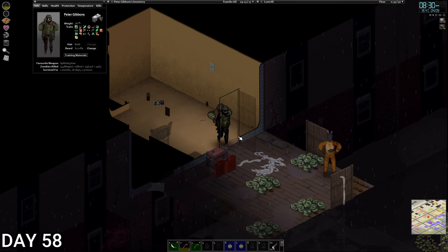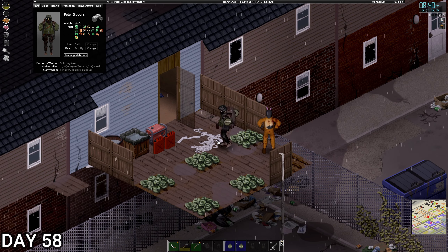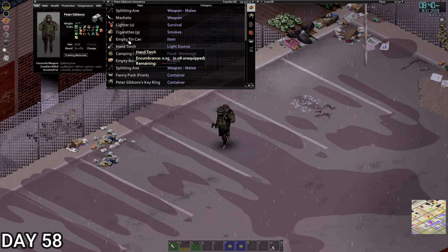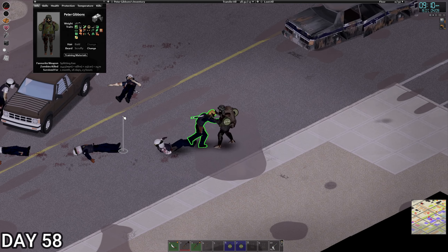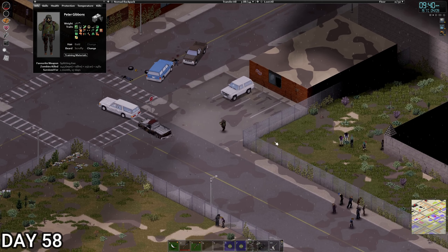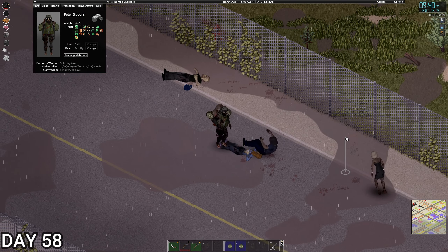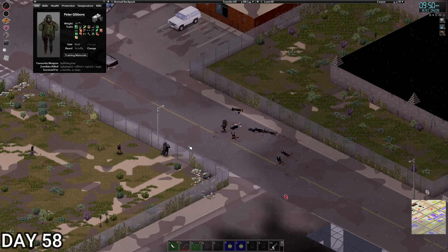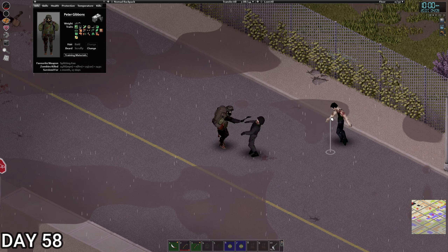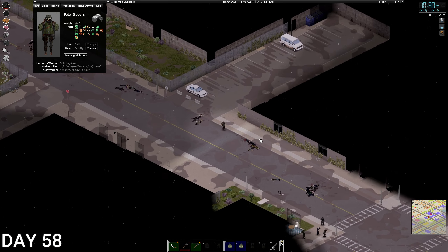We've woken back up at half past 8 on day 58. The cabbage still isn't seed bearing. Thinking about whether to build a fence or wall, but they're only going to break that down - so we'll leave it. Let's keep pushing down to the police station. That looks like the police station there - we got a couple of zombies coming down, should be fine. There's another headhunter in there. There's a gate they can break - it's like a little field.